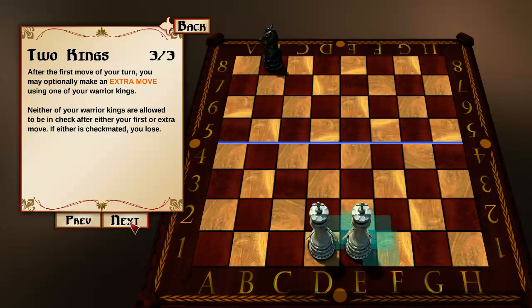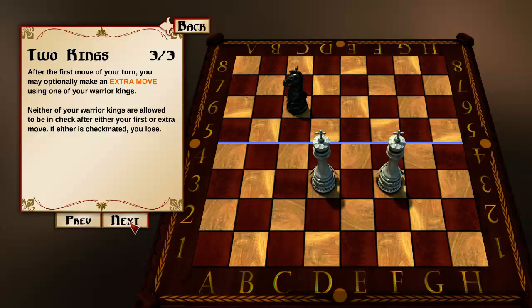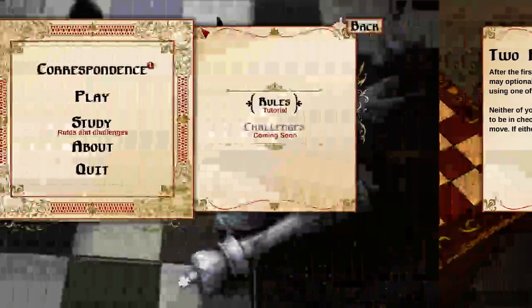After your first move, you may optionally make an extra move using one of your warrior kings. Neither of your warrior kings are allowed to be in check after either your first or extra move. If either is checkmated, you lose. So, knight to e5 here - checkmate. Does everybody follow that?